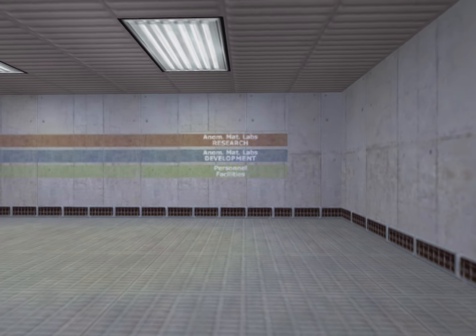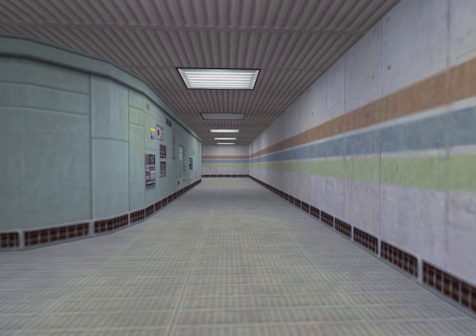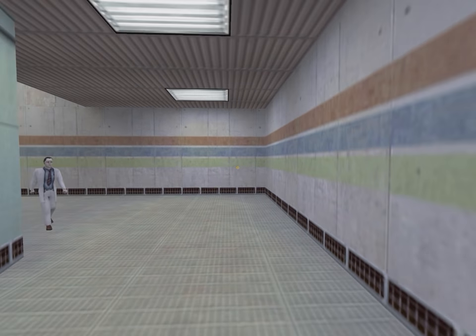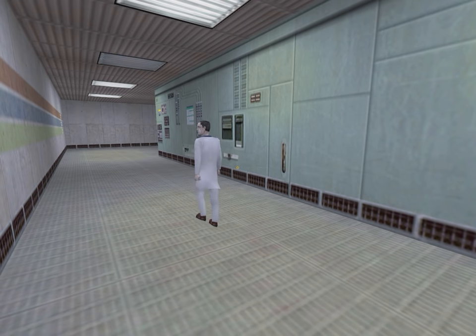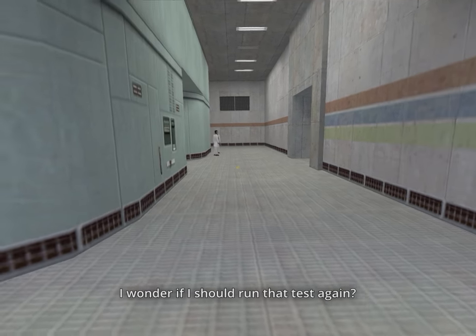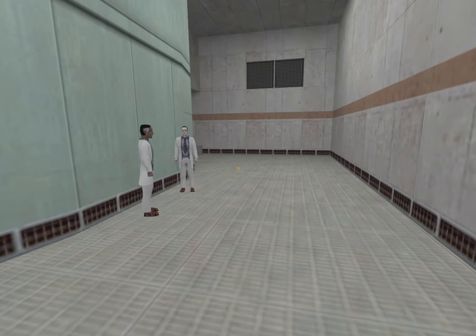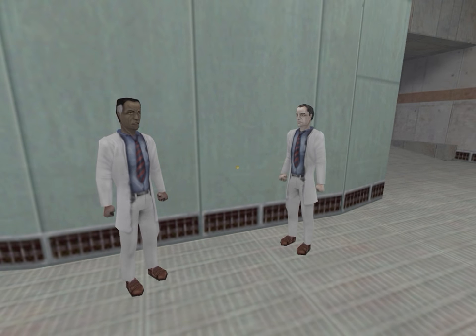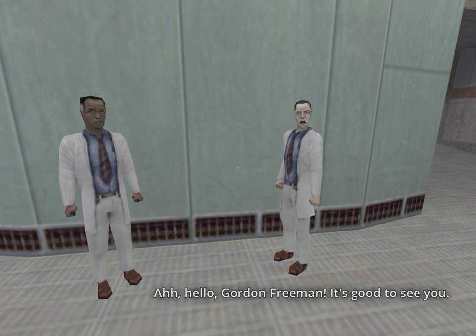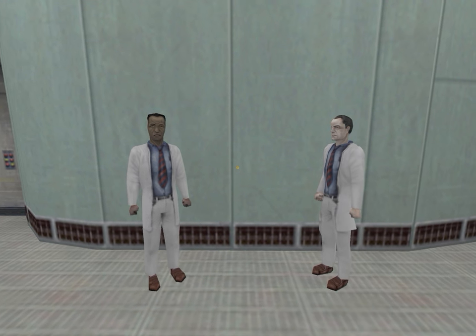You can follow the coloured lines on the walls to reach the various sections — red for research, blue for development, green for personnel facilities. This kind of detail really helps it feel like a real workplace. Half-Life has four scientist models and one security guard model, and they get used over and over. Black Mesa was apparently staffed by clones.